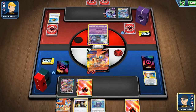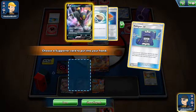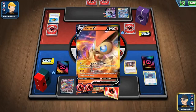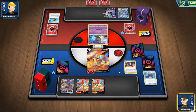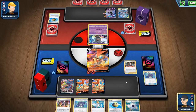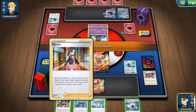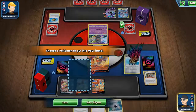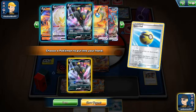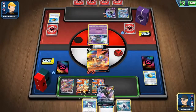Let's play one energy here, play another Victini, Pokegear — maybe give me something. I don't want a Marnie because he isn't playing anything. We'll just pitch that I guess. That is rough, that is rough.